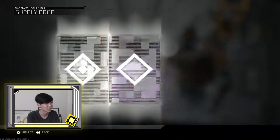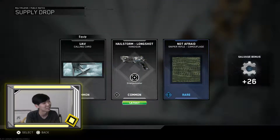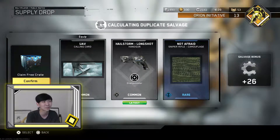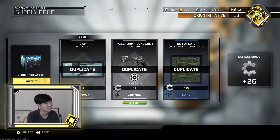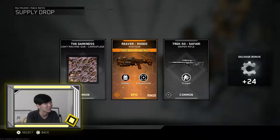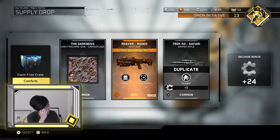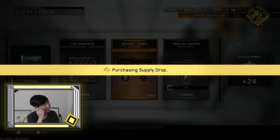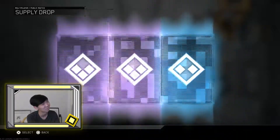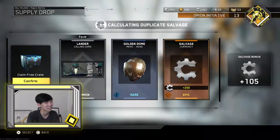Those really big bundles where it's like 400 keys or 600 keys — those massive bundles — it's really hard to gauge whether or not it's worth the time you invest. And you guys know how I get these keys... it's through the glitch.